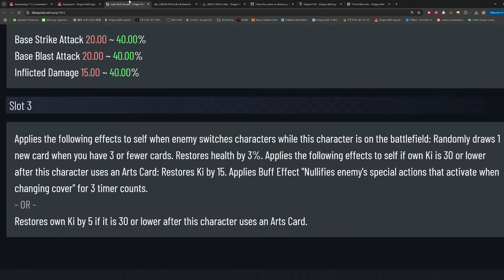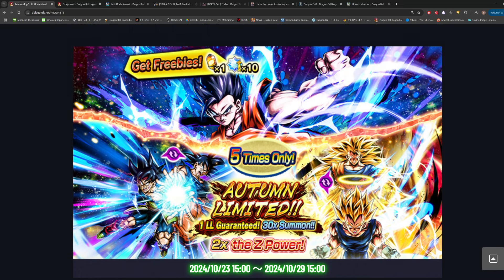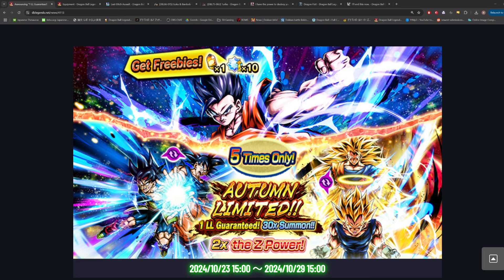Just wanted to let you guys know that was something in the pipeline — I don't think many people are reading through the news for a banner like this. I don't like the fact that they bring Ultimate Gohan back for the first time on a bad formatted banner; they should just run him back on the Gotenks banner. But yeah, Goku and Bardock are scheduled to get unique equipment in November, which could have implications for Legends Fest. It also potentially means we finally get a second game originals character, even though it's been almost a full year since Goku and Bardock were released. Let me know what you guys think, hope you enjoyed, and I'll see you in the next one.